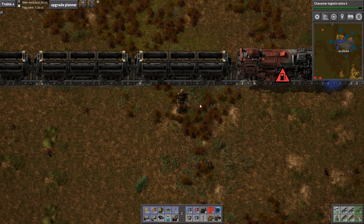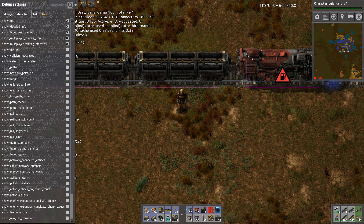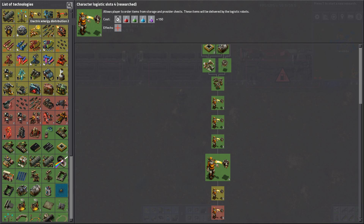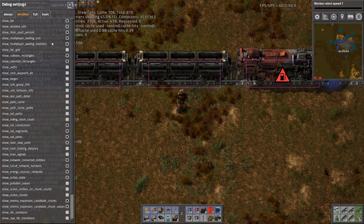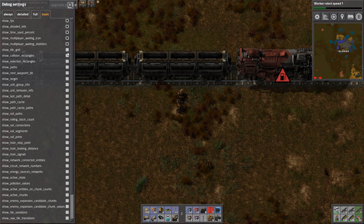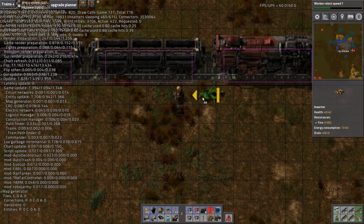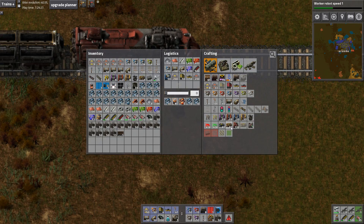Why is my grid not showing when I have F4? We need to go to... F1, F2, F3, F4. So on the detailed view... I need robot speed, too slow. I want to see 'show tile grid' on... there it is. So now we can see the tile grid when we're in here. Let's create a train station.